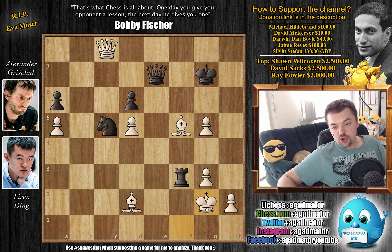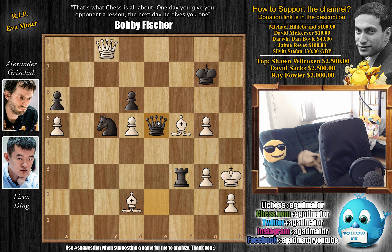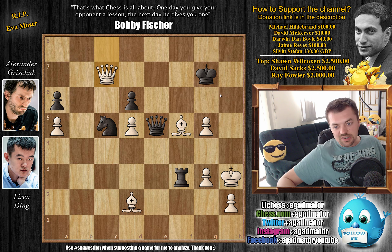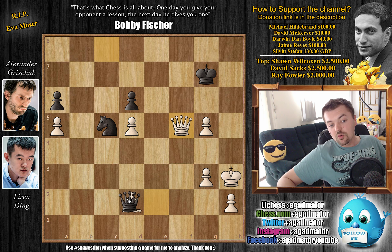Rook to f3 with check. We have king to g2, and now queen to e2 with check. King to h3. You could try something like queen to e5 — again a nice centralizing move — after queen c7 check, king f8, bishop to g4, not even going for a draw. White could even be better here. So Grischuk decides to go for a different idea — he gives up the rook for two pieces. We have rook captures on f5, queen captures on f5, and now queen captures on d2. Grischuk is up a knight, but he's down three pawns, and those pawns are very close to the black king — especially the g5 pawn.